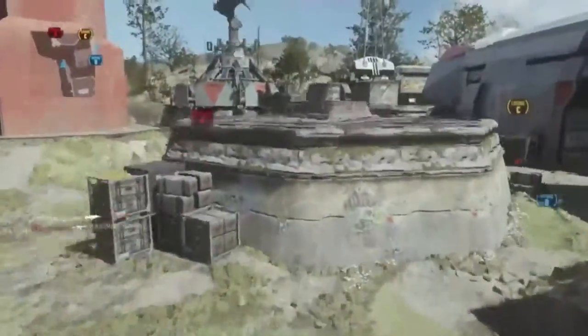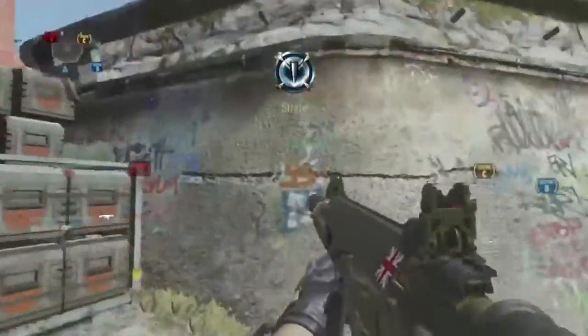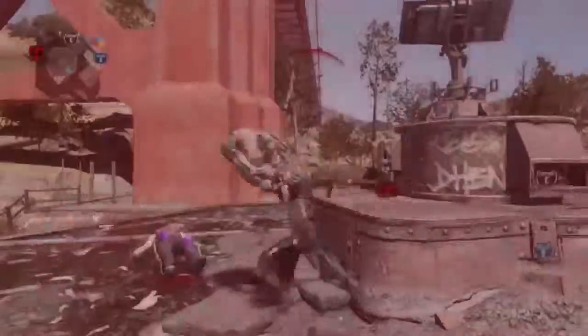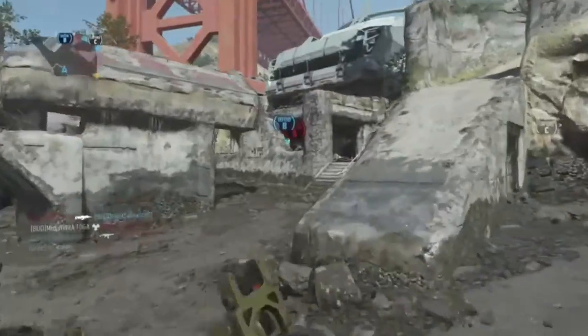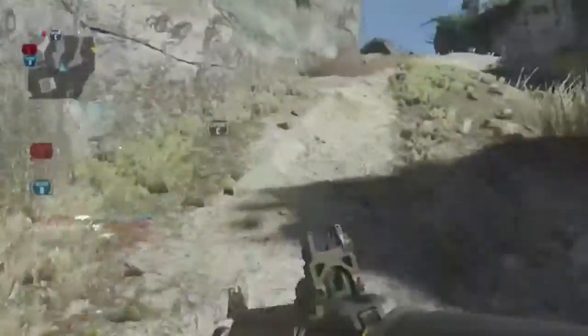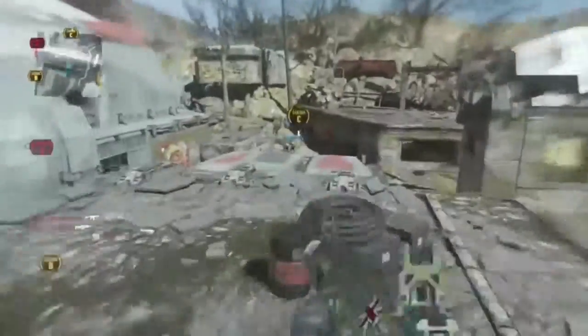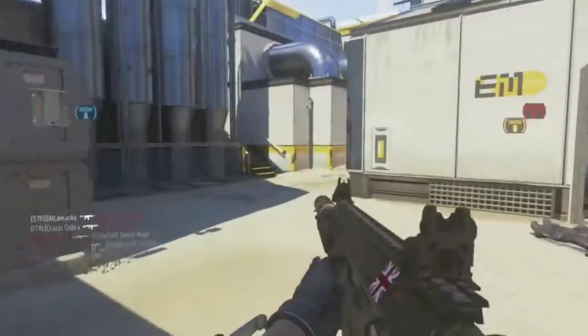Hey guys, it's Donut here and today I'm going to be doing a quick Advanced Warfare video, this time talking about the ARX-160. It is the third assault rifle that you unlock while playing this game. It is a three-round burst, and in Core, which is the standard mode for Advanced Warfare, it doesn't really compete well with other assault rifles.